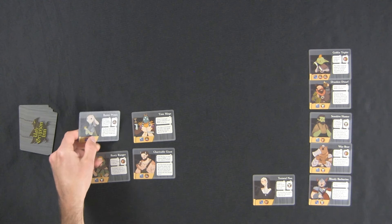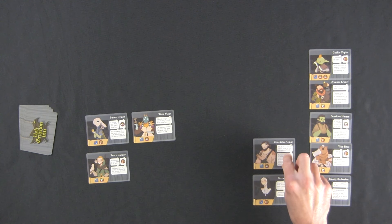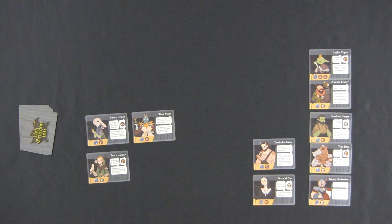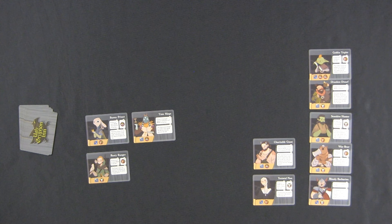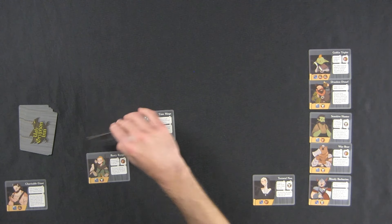Now we've got the Bunny Prince, and we have noise, smell, smell, and fighting - nobody's going to be irked. I'm going to try and be a little clever and place the Charitable Giant at the top. It says if the inn has three or more adjacent beer or food - we do have one, two, three adjacent beer - so the effect triggers: the giant leaves but pays for another patron's stay. Move a patron from the bar to the top of the inn. The giant is discarded, and I'm going to relocate the Bunny Prince there.